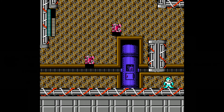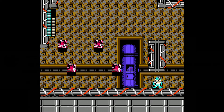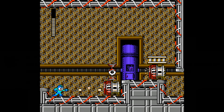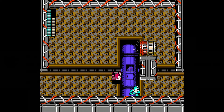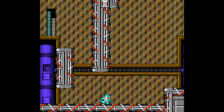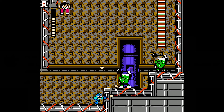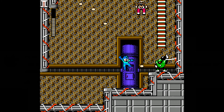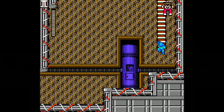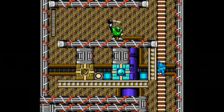If I would have missed the crystal eye and came straight down, I would have had to fight Ring Man with just the Mega Buster, and then I would not have been able to bypass those disappearing blocks — which aren't a big danger, there's no pit, but it's a chore. And you can't get here without the Ring Boomerang. I have a feeling the Ring Boomerang is going to be the weakness of the final boss of the stage.